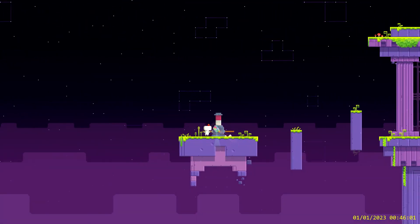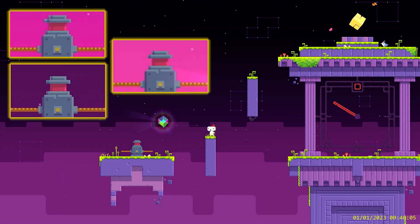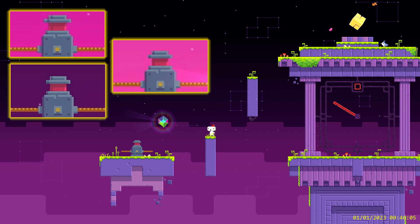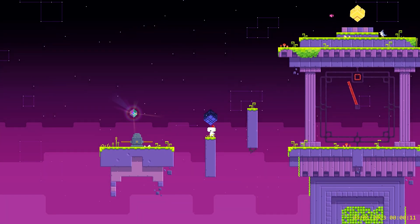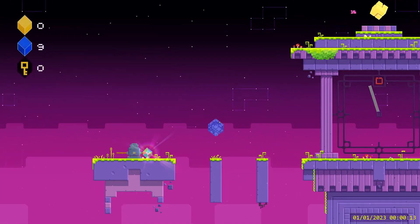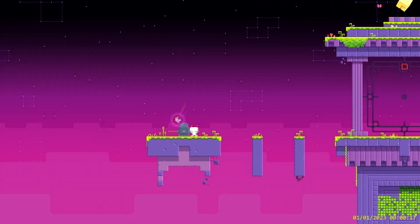Next, rotate the pivot 2 times and jump on the first platform. Then press your macro for the red hand when the pivot is at about half of the red mark. This one is probably the most precise, because you have a small window to collect both anticubes, and also the first platform is the shortest one.